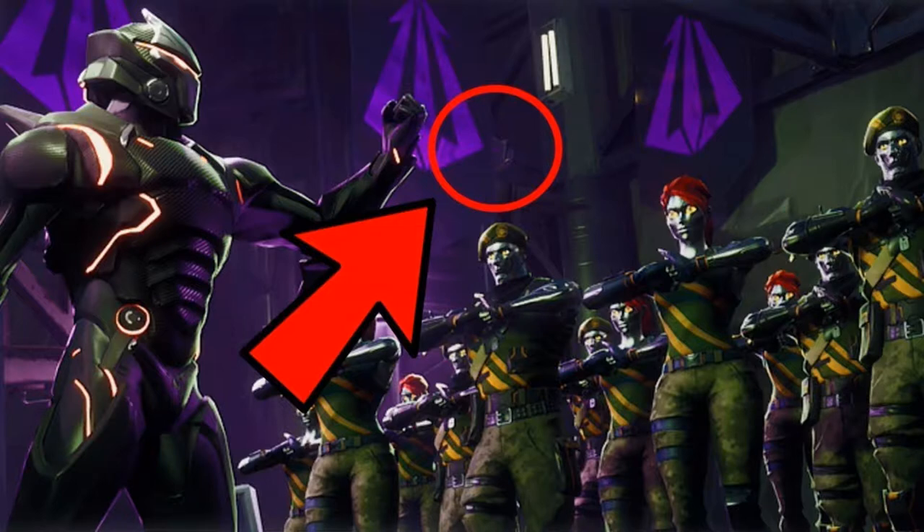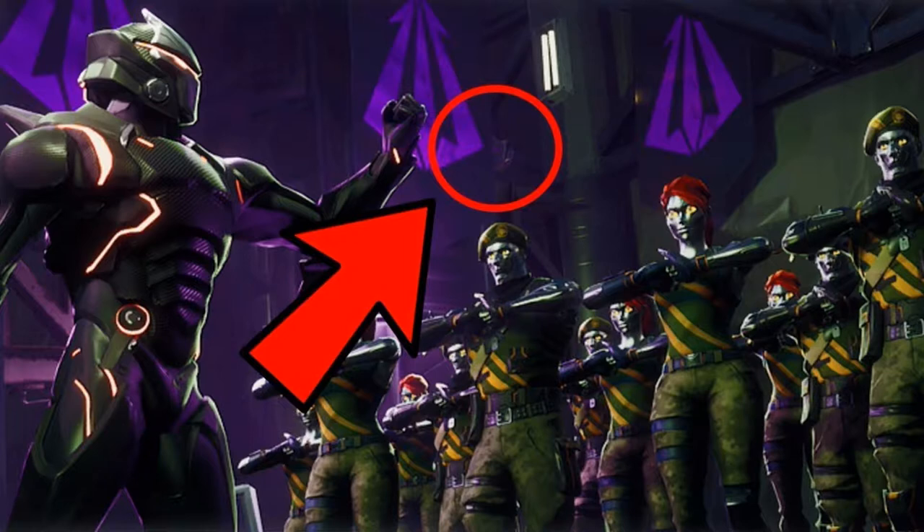Number four: you can see the battle star ever so slightly behind one of the banners. It's actually on the beam behind the second banner from the left. That one wasn't too hard to find, unlike number three where it's the same color as the map.